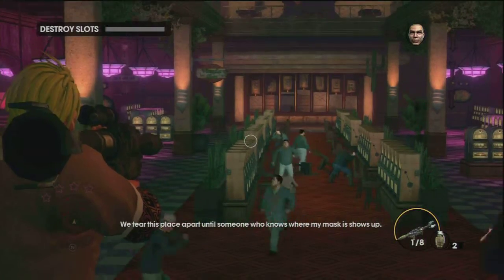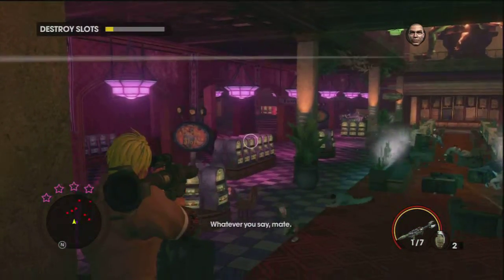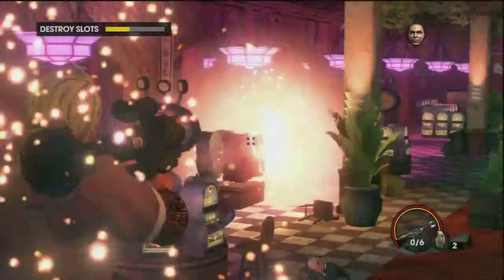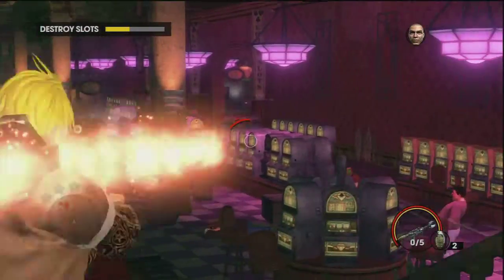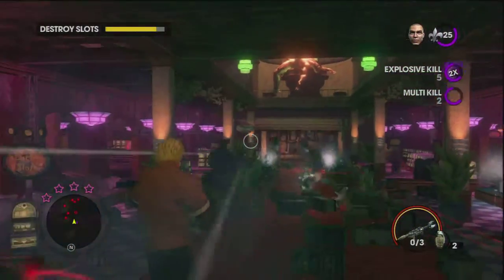So it looks like we've got to blow all these casino slots. What's my grenade launcher? Rocket launcher — yeah, I took my rocket launcher. Not too hard, pretty easy really. You just get loads and loads of people shooting at me but they're just blown away.